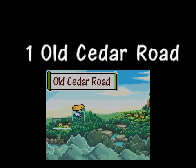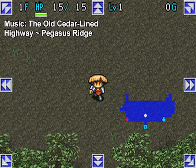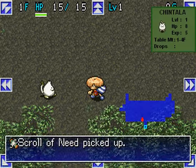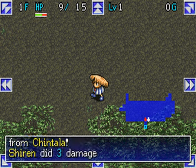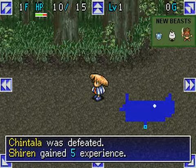We begin with the Old Cedar Road. We want to explore this floor thoroughly because monsters here are weak and we can scavenge for items, such as the Scroll of Need. We fight our first enemy, the Chintala. Killing it yields experience, which we need to level up and increase our HP and damage output. Now let's explore the rest of this level.